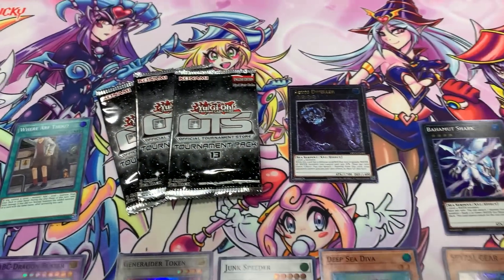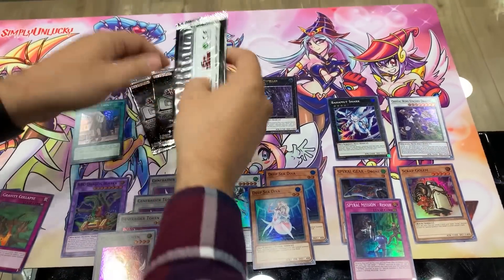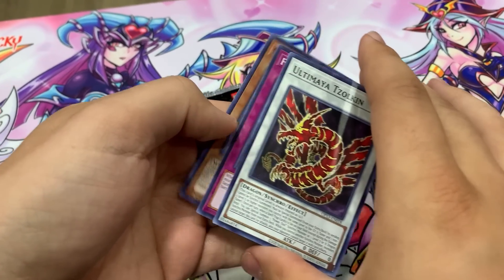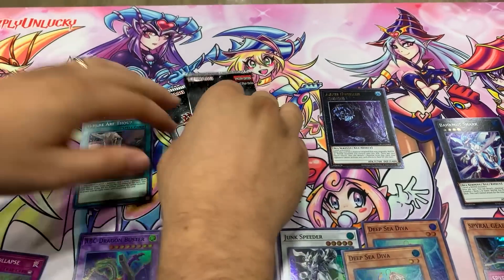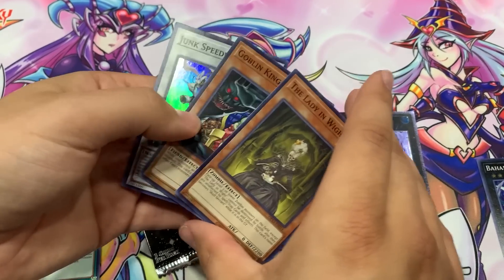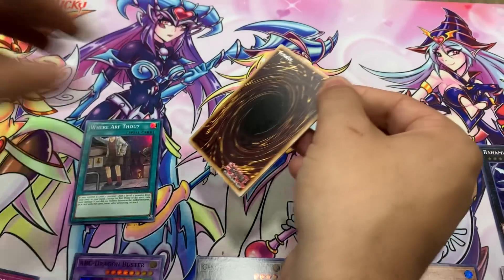End of the video here. After the video, I feel like we like doing a little extra content here and there. So I grabbed three more packs — can we get another Ultimate? A lot of you guys were asking what happens to the packs we open — that's what happens, we clean them up later. Can we do it? More Deep Sea Diva playset. Where art thou, Ultimate? Where art thou?